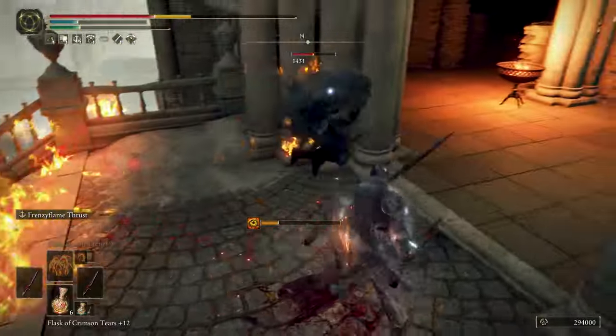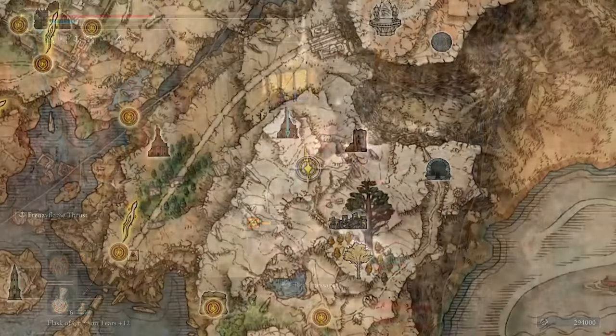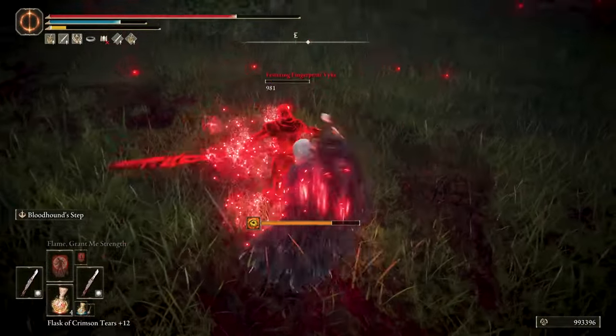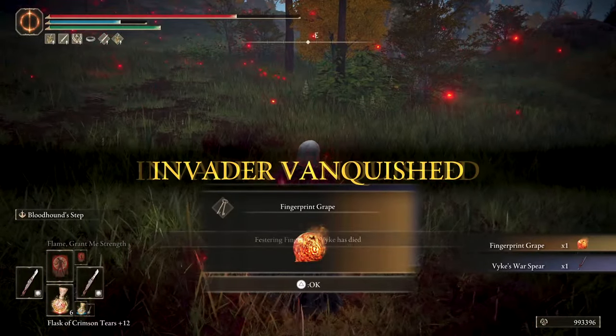What I really liked was the jump attack that made a lot of damage staggering the enemy. This weapon can be found early game when defeating the invader Festering Fingerprint Vyke in the northeast part of Liurnia of the Lakes on your way to the Church of Inhibition.